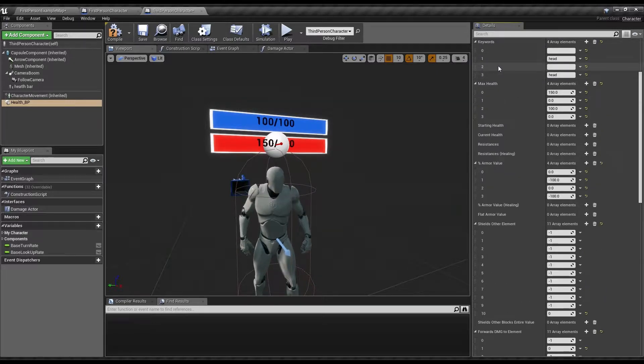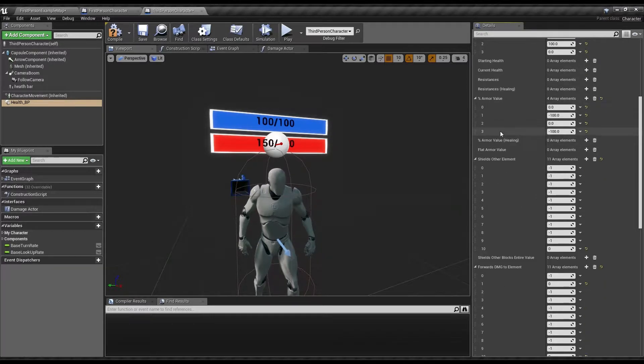We've got our head shield and our body shield. So, going down here to the shield other elements, we're going to want the body shield 2 to act as a shield for element 0.